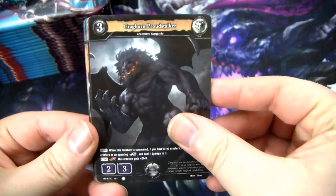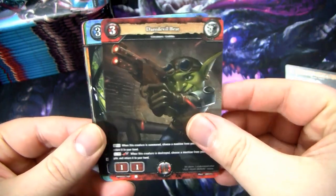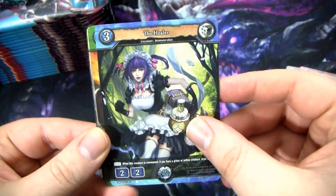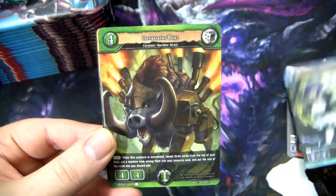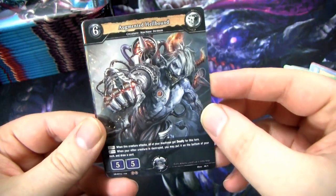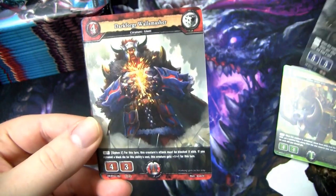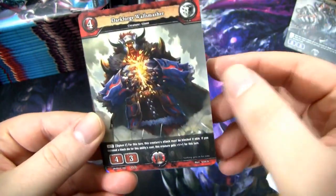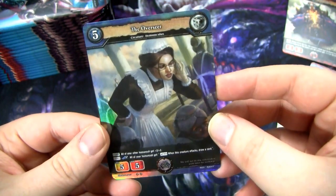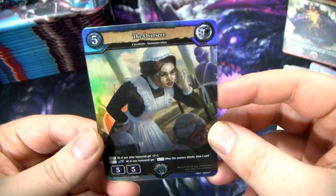We have a Kragborn Proudstalker, Daredevil Brat, this Maid Lady the Healer - I think these are all Homunculus, all of like the maid chicks. We have a Devastator Boar, this dude who looks really cool - Augmented Hellhound, he looks badass - that's an Uncommon. We have another Uncommon, the Darkforge Wall Masher. And a foil - this is a Foil Uncommon, the Overseer. The foiling is pretty nice, kind of like a Magic the Gathering style foiling.